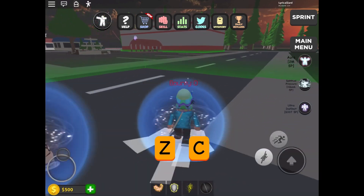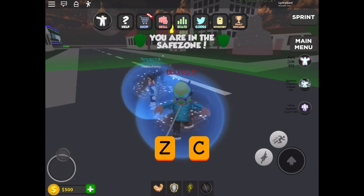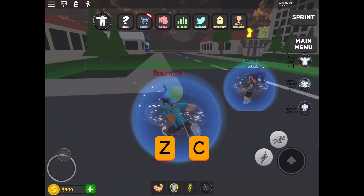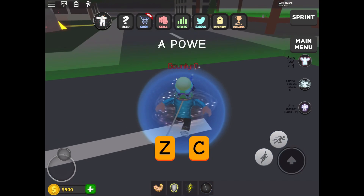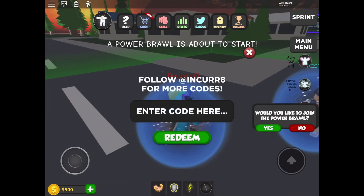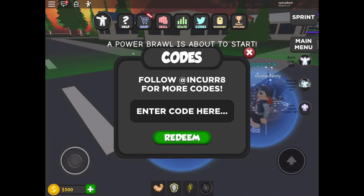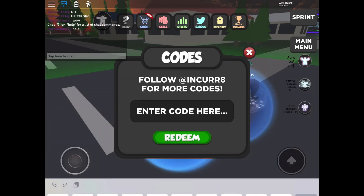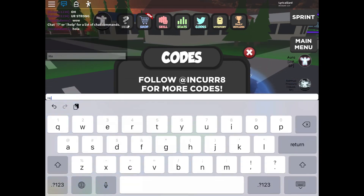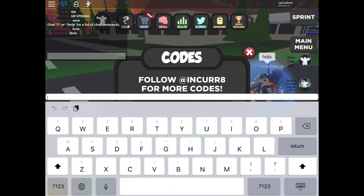There you go — there's two codes now you can use. What you want to do is go to the top corner of the screen. You're gonna see the codes icon — it should say 'codes.' You'll see a little blue board, click on it or tap on it, and you'll be able to enter in the code. Tap on 'enter code here.'